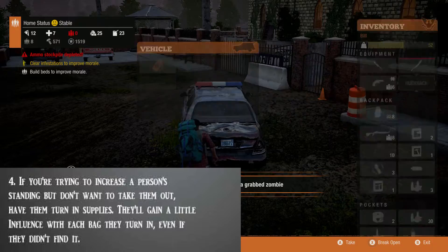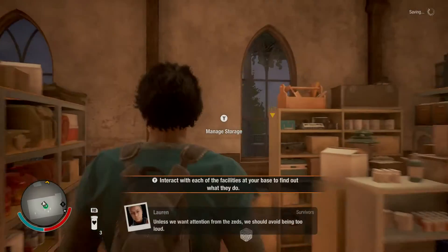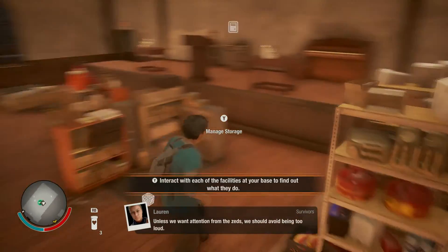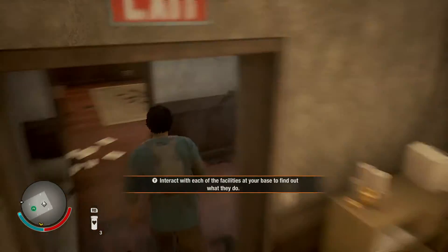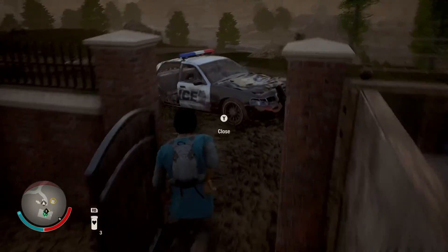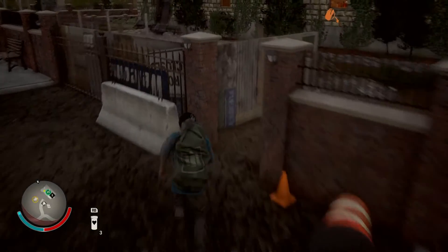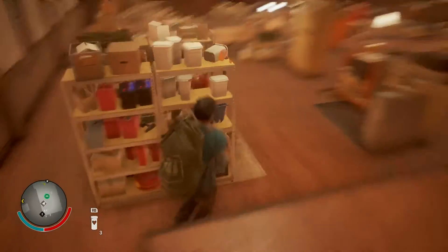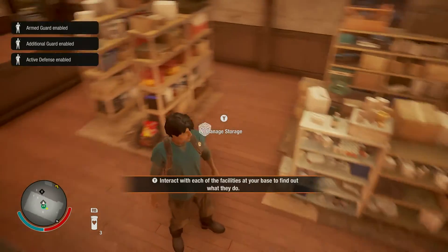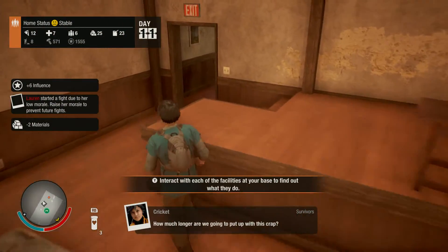Number four: if you're trying to increase a person's standing but don't want to take them out, have them turn in supplies — they'll gain a little influence with each bag they turn in even if they didn't find it. This is a good way to boost a character you're not keen on taking out, like your doctor or medical person. You rarely want to take your physician out on supply runs where they can get killed. Having them turn in supplies when you bring items back to base improves their standing and helps boost your base overall.